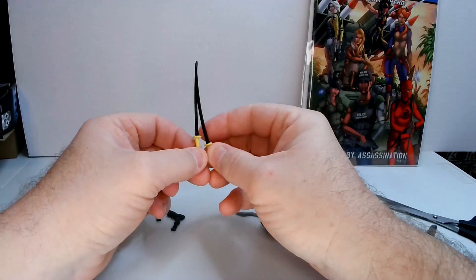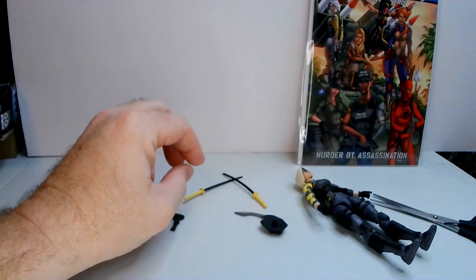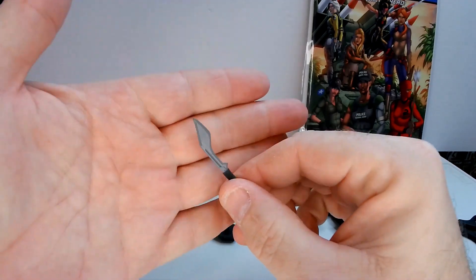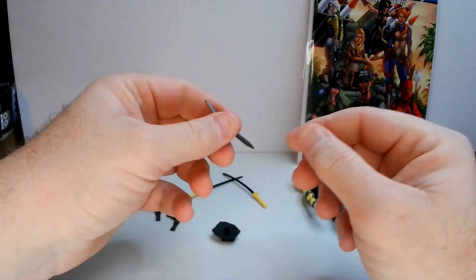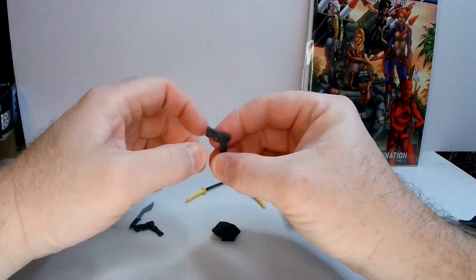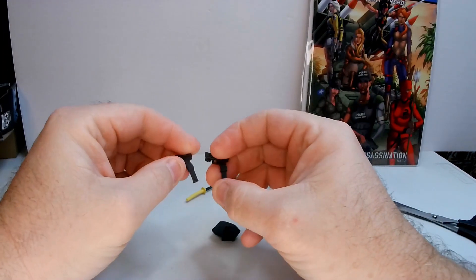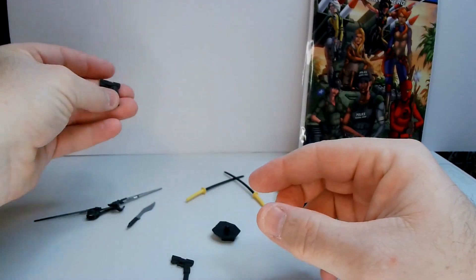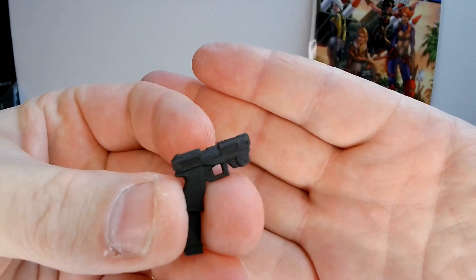She has dual katanas that are also pretty straight — I think these are reused, and the backpack is reused too. She has this comical knife for a character like this — it's basically a machete or bush knife and does not go with this character at all. She's got enough other stuff; she doesn't need that. Her dual pistols have molded-in magazines that are not removable, which is probably a good thing since they're clearly extended magazines. These are gray.